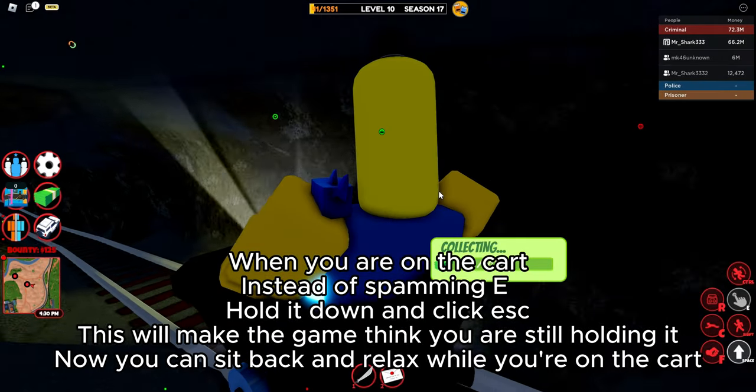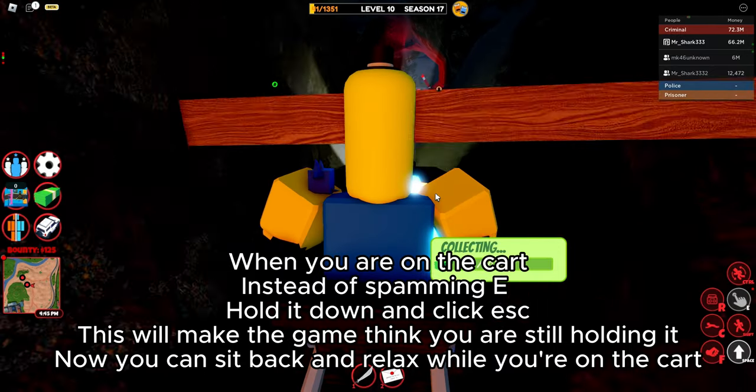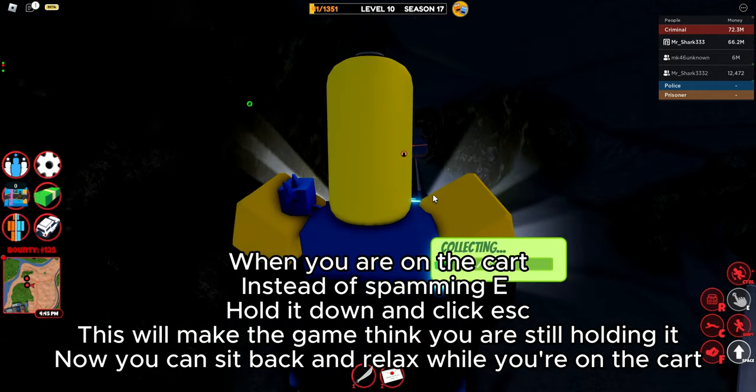When you are on the cart, instead of spamming E, hold it down and click ask. This will make the game think you were still holding it. Now you can sit back and relax while you're on the cart.